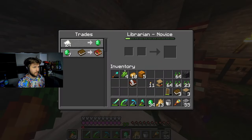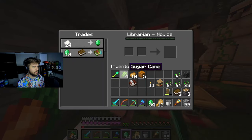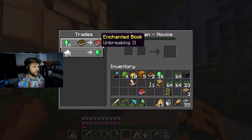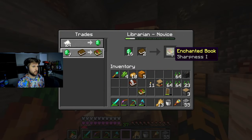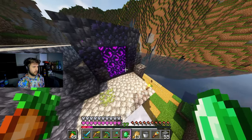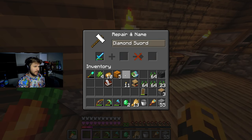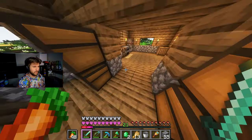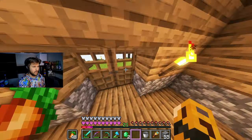Now we should be able to buy that book. Let me buy that. We have some leftover - can we buy the Unbreaking? We can, but we don't need it on the sword. Let's not waste the emeralds just yet. We will buy Sharpness though. Sharpness 2 will be enough for now. Now let's do a little bit of combining the books. My anvil broke - I'll have to replace it. I have an iron farm so I don't know what I'm complaining about.